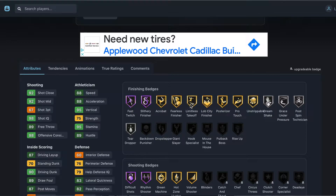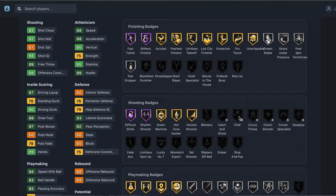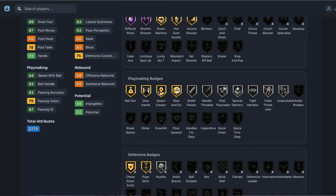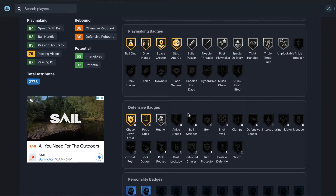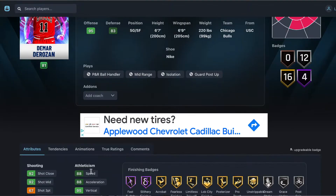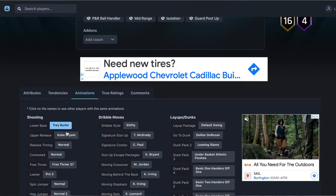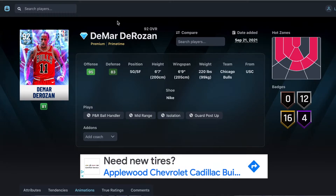Badges wise: hall of fame fast twitch, hall of fame so the finisher, hall of fame acrobat, gold posterizer, unstrippable. Shooting: hall of fame difficult shots, green machine, hot zone hunter, volume shooter. You can give him catch and shoot and corner specialist. Playmaking: gold space creator, bailout, glue hands, stop and go, silver bullet passer. Defensively chase down and pogo stick on gold, silver hustler. His release — Trey Burke/Kobe Bryant — is literally the best in the game right now, plus shifty dribble style. DeMar DeRozan is my eighth best shooting guard.